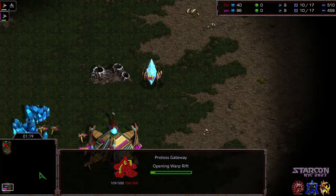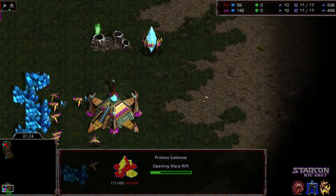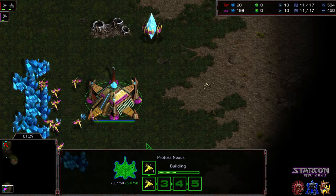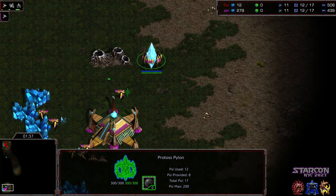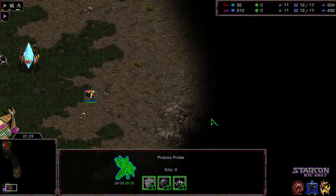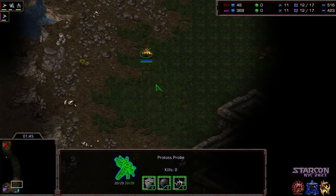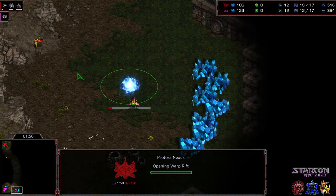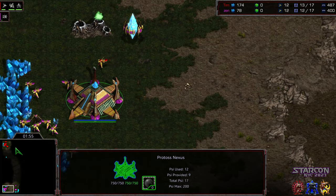We do have a gateway first in the upper left hand corner. I'm wondering about the mineral differential there — looks like Zen is going for a 12 nexus here. Zen going for a fast nexus, and Tim's going to scout him right off the bat, instantaneously. That was an interesting gamble by Zen.